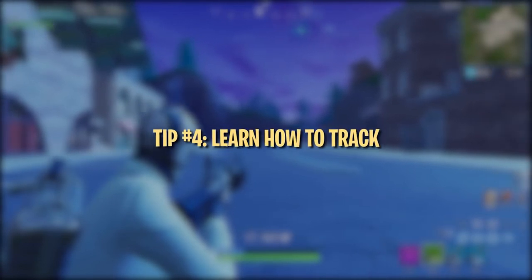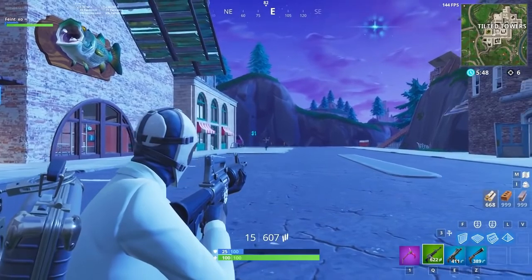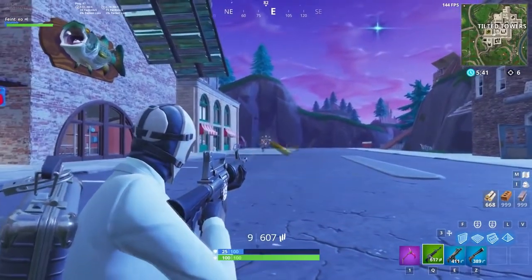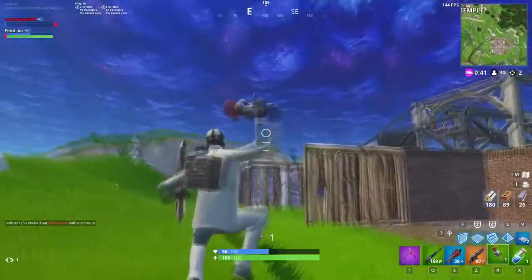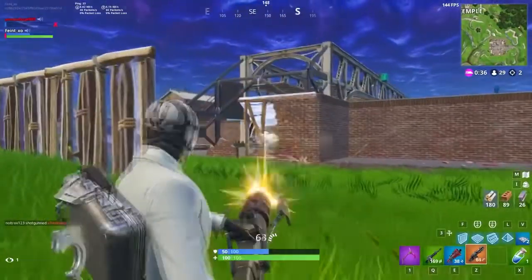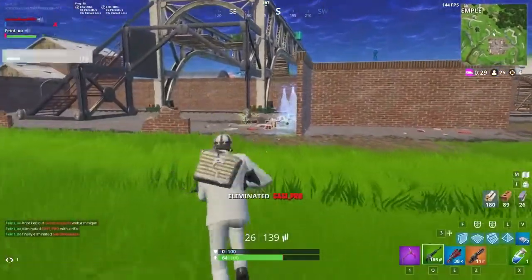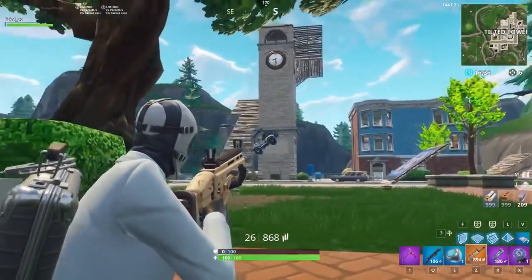Tracking is an aiming technique that refers to keeping your crosshairs on a moving target. It's a huge part of aiming with weapons like ARs and SMGs. Being able to accurately track enemies with your crosshairs will drastically increase the amount of shots you hit. When tracking an opponent, really focus on trying to keep your crosshair centered on the enemy at all times. On PC, lowering your sensitivity can help a ton with successfully tracking moving opponents. A cool way to practice this is in playground mode with some bouncers and an ATK.